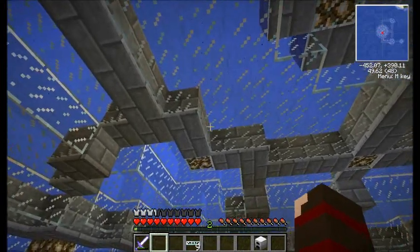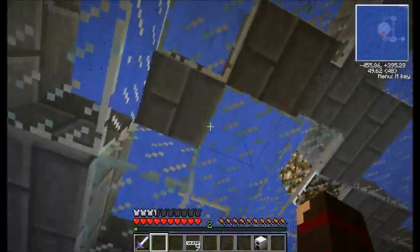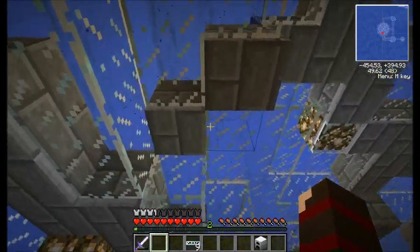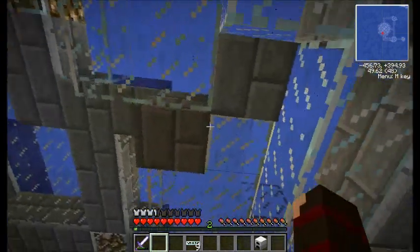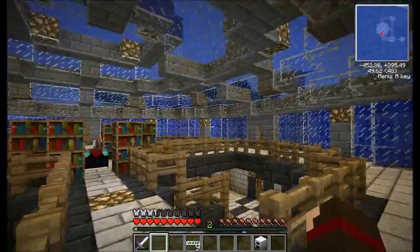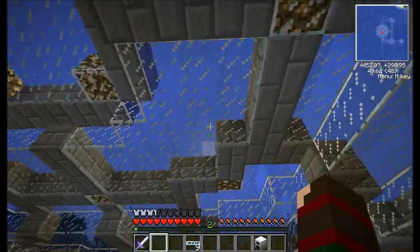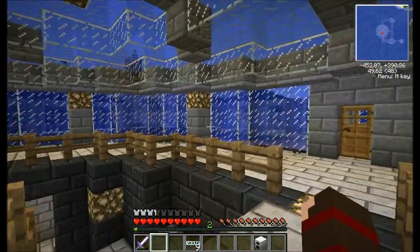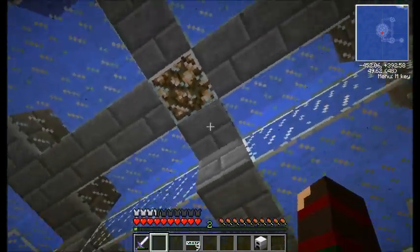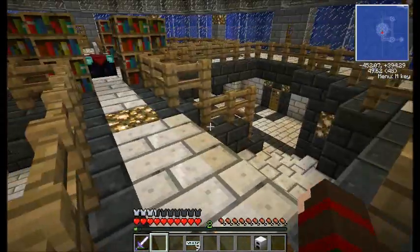If you look closely, you'll notice that the stone bricks are extending past the glass a little bit. That's because I was using a saw from Red Power to cut brick blocks as small as I could, then I stuck covers over the bottom. That way, it had more stuff between the water and open air, so it wouldn't drip anymore. I also put glass covers over the glowstone — it gives it a more modern lighting look, rather than just random rock sitting there glowing.